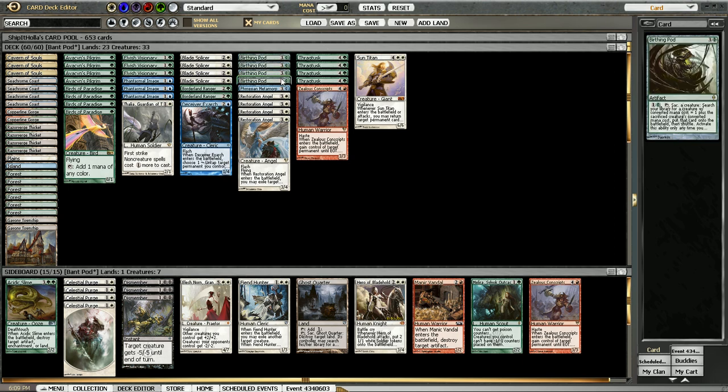Four Birthing Pod — no explanation necessary. These guys are already pretty standard. Four Thragtusk — that's a big thing here. There's not a lot of decks that play four Thragtusk; they might play two. But I feel like the card is just amazing against the top two decks, which would be Zombies and Delver. So why not just play four? And in this deck it's really good too because you get to clone it, blink it, and sacrifice it. So just four, and it's been great so far.